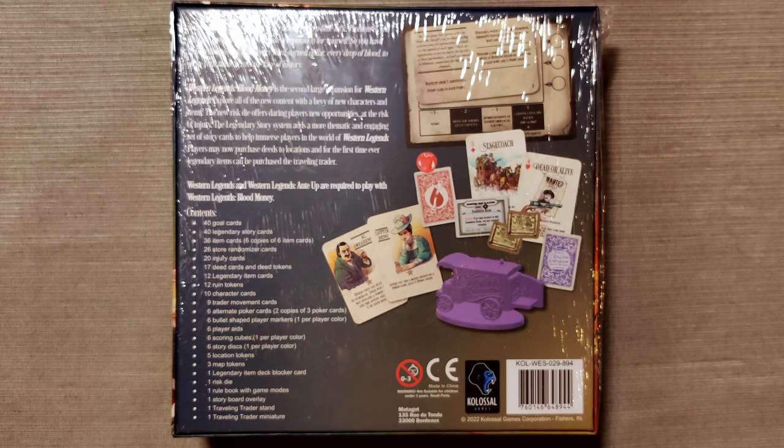Also included are 3 map tokens, 1 legendary item deck blocker card, 1 risk die, 1 rulebook with game modes, 1 storyboard overlay, and 1 traveling trader stand with 1 traveling trader miniature.